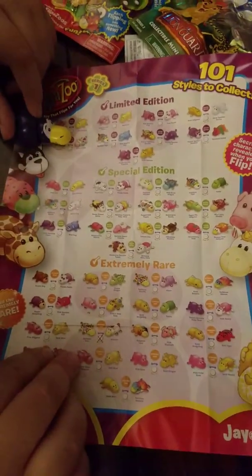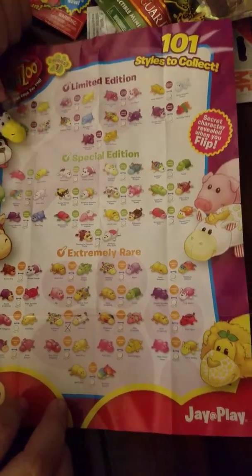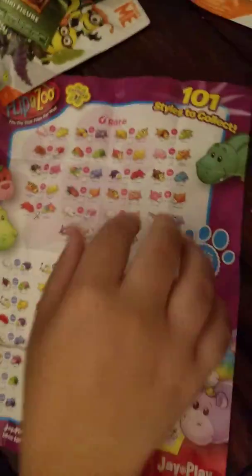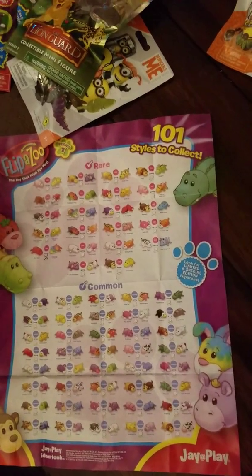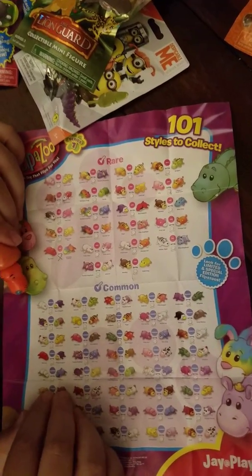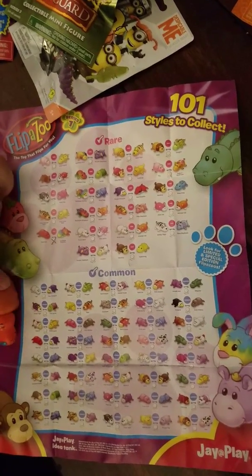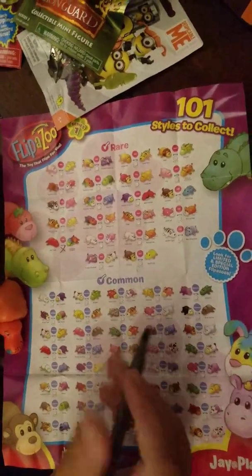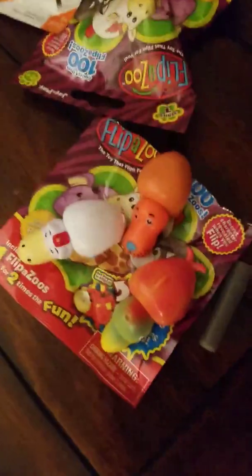Let's move on over to this thing. It's got, like, the yellow nose. We're gonna flip it over because I haven't seen it yet. So it is a purple penguin, and it turns into this red-orange colored thing. Do you think this is the red seal? Because it's, like, orange. We're gonna say it's the red seal purple penguin. And that is common — the other ones are rare, but this one's not.